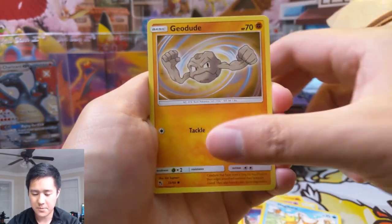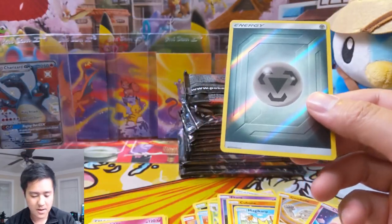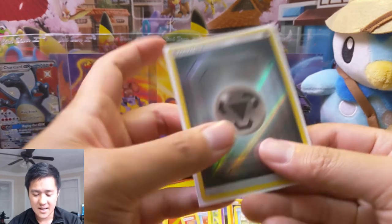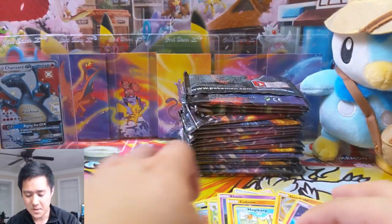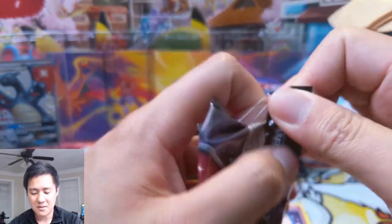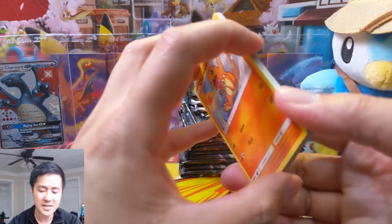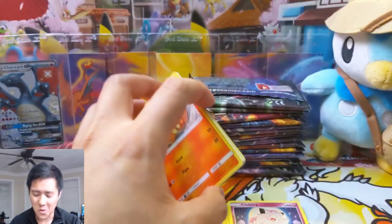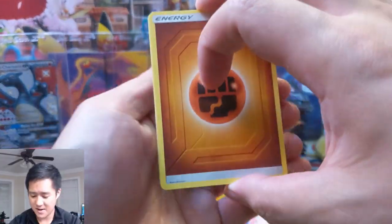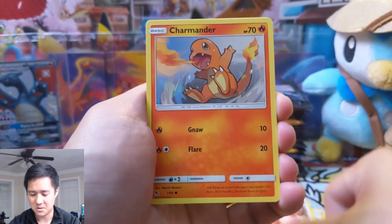If you guys haven't seen, we did do a reopening and review of the Ultra Necrozma Battle Arena deck — it's actually a very good product, definitely go check out that video. They have about six reverse energies but they have a different foil pattern that looks so much better. I'd definitely prefer those over these ones — this reverse foil is very plain, it's just literally a little foil on it.